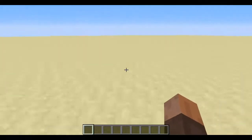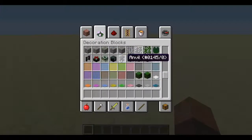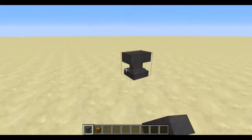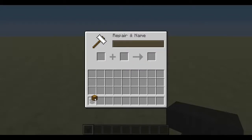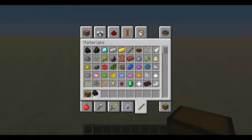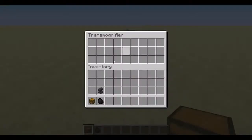What we want to do is take an anvil and a regular chest, go down and rename it 'transmogrifier' — you spell it exactly like that. Then take it and place it down. Put one coal in the very center of the chest right there.